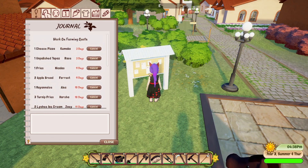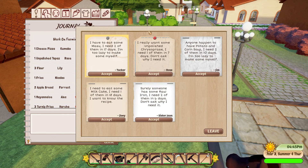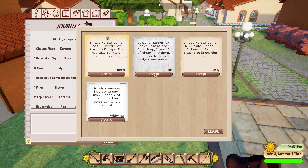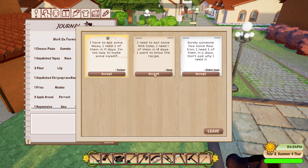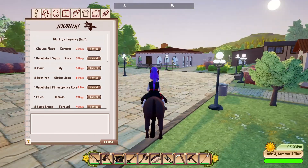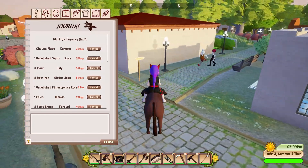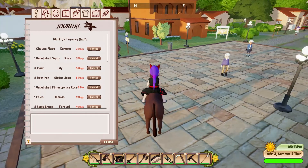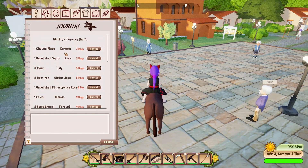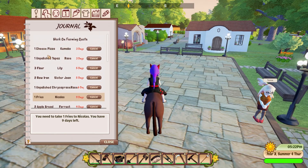Maya Fern's birthday - oh no! Let's have a look: topaz rose needs to be given in within three days, chrysoprase - I'm sure I've got that, potato and corn soup I could try and make, and raw iron I should easily be able to do. Let's go find Komoko, give her the cheese pizza, and try to find something for Rose. I need to come back at a more appropriate time for some, and I've also got fries for Nicholas.